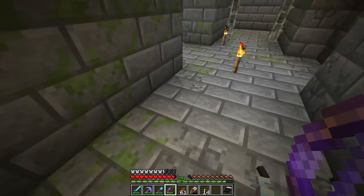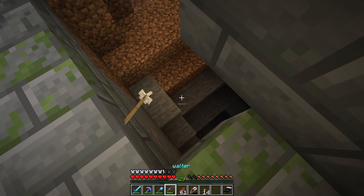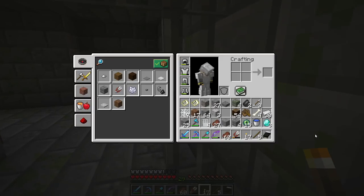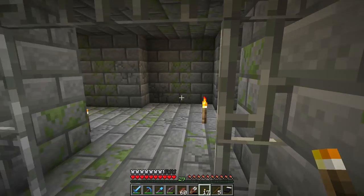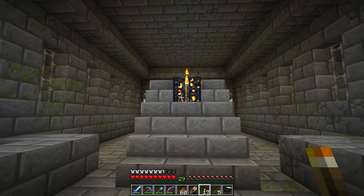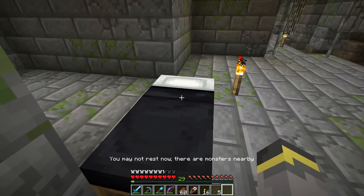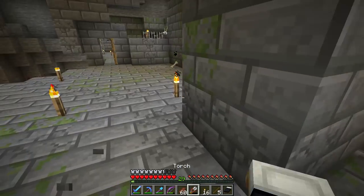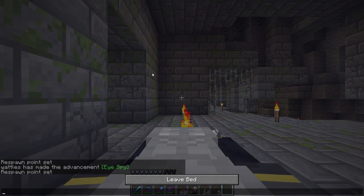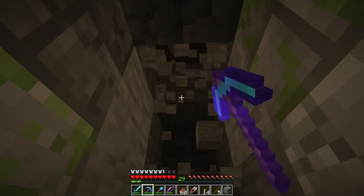There's silverfish - and a skeleton down there. We really need to make this safe. Bad news: I've run out of coal and forgot my fortune pickaxe. What if we added a new spiral staircase from this area in the stronghold going up to the surface? A skeleton with an enchanted bow - you go away. Yeah, I really like that idea, but I need to sleep first because it's nighttime.